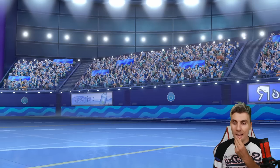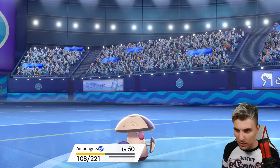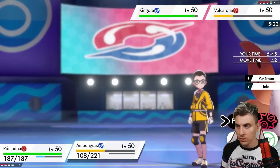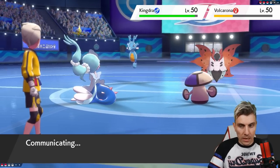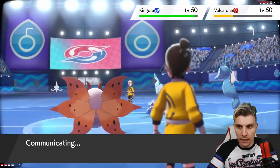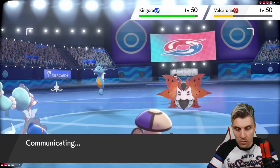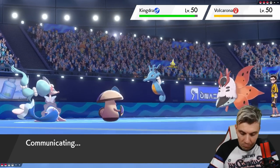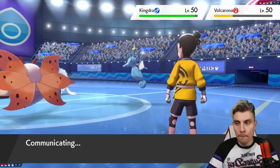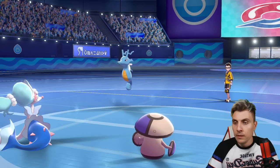Alright, Primarina is what we need, and Amoonguss can come in. We won't Max just yet — we can put Kingdra to sleep and just use Hyper Voice. With Primarina's Assault Vest and rain in play from Politoed, we're in a decent spot. It's a bit sad Steelix went down — it was a risky turn playing off what my opponent did previously — but Primarina should be able to carry from here.